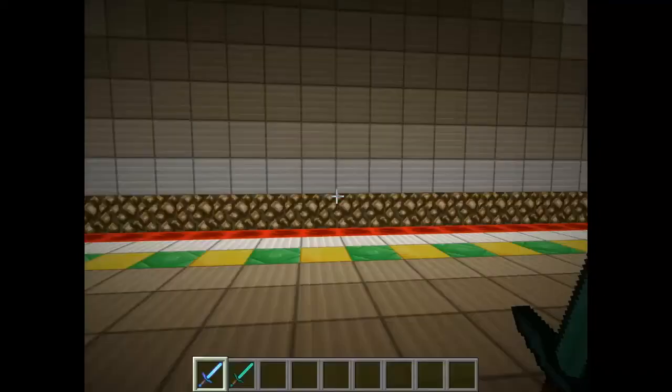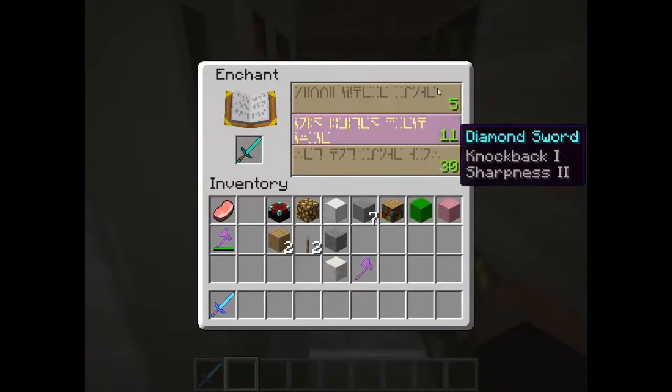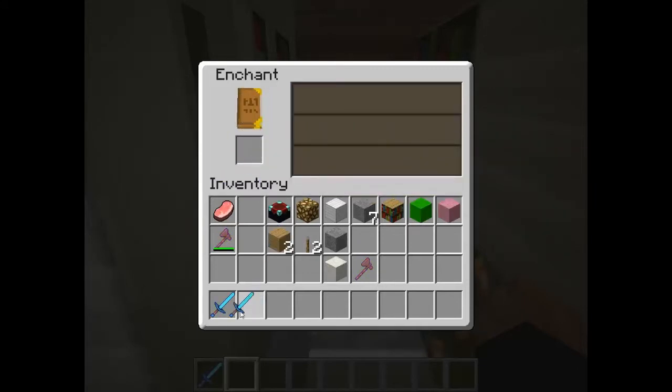So I've got a diamond sword here. And before you wouldn't be able to see what the hell you're enchanting, but now you put it in here, and right there — you get Bane of Arthropods and Knockback, which is going to be kind of shitty.